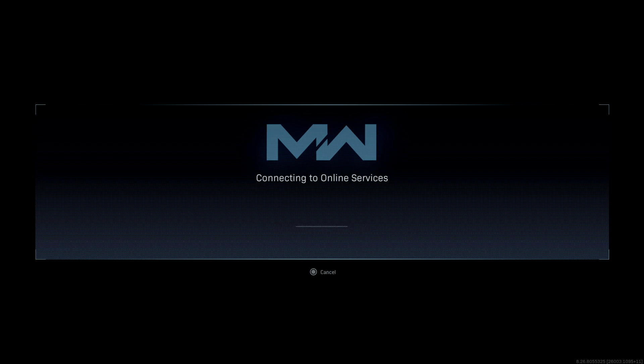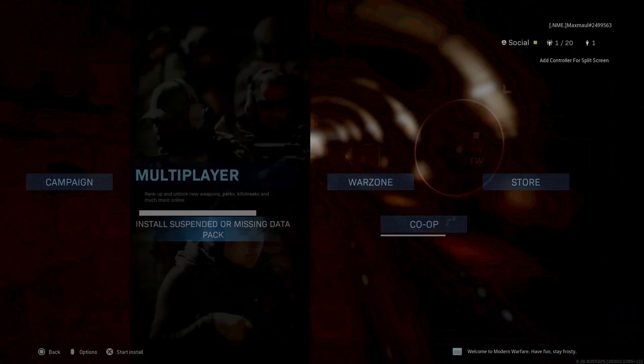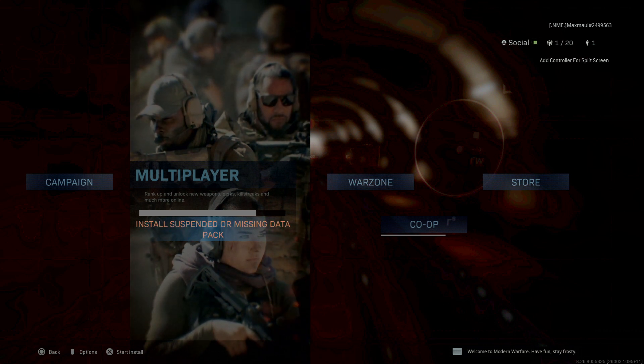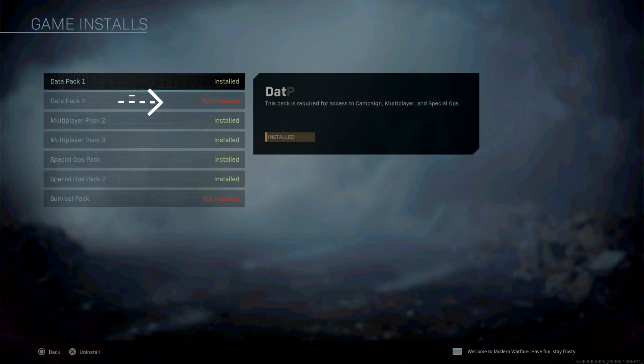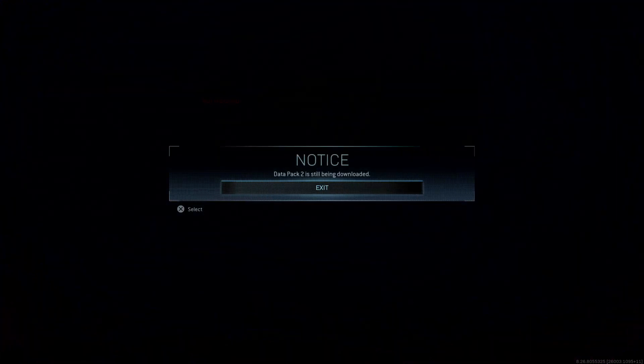Maybe play a game on your handheld device or phone while you're waiting. It says in-progress purchase, but then it kicks me back out and still says install suspended or missing data pack. I'll click X on that again. This time it says not installed, but when I click on it again, it says it's still being downloaded — so that's a good sign.